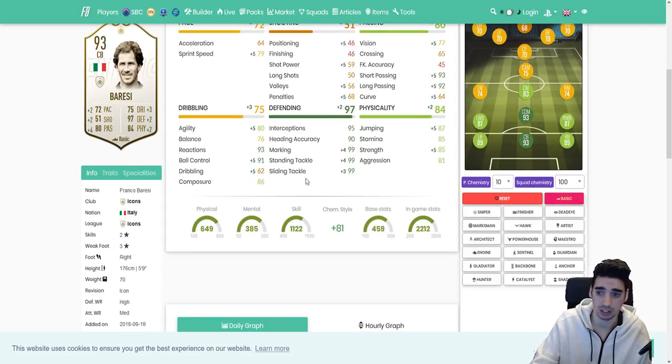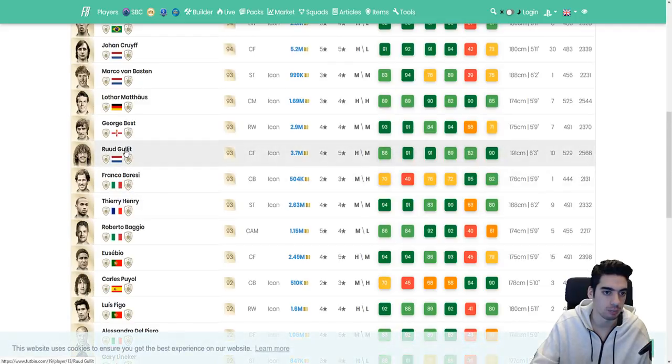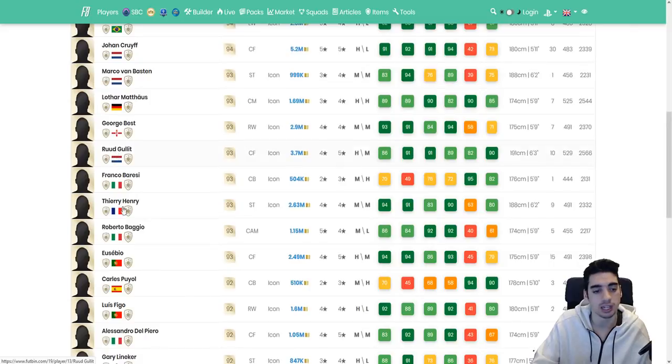Even a Basic chemistry style is nice. If you keep Ruud Gullit on a Basic this year, it's pretty good to be honest. His defending and pace are the ones that are low, so those are probably the ones you want to upgrade most. But look at the card stats when you give him a Basic — he looks like an absolute monster. Basic is definitely a good card if a player is already kind of well-rounded.